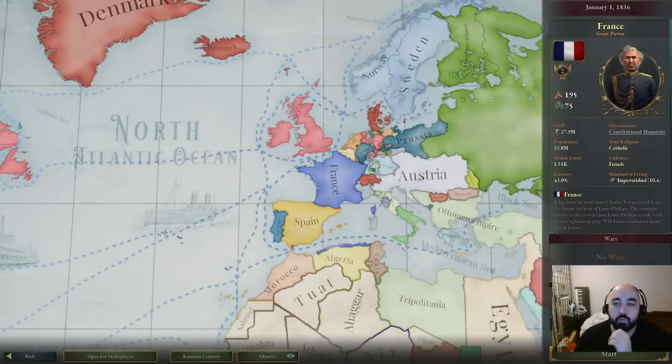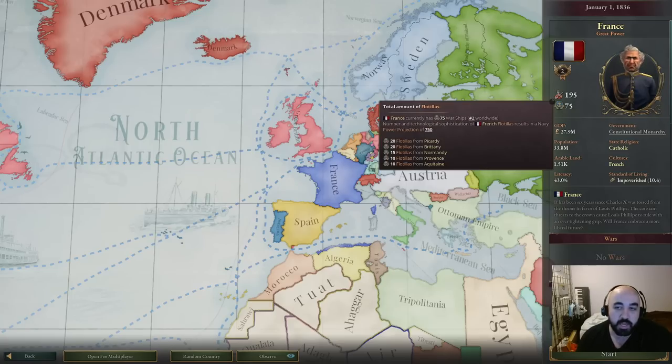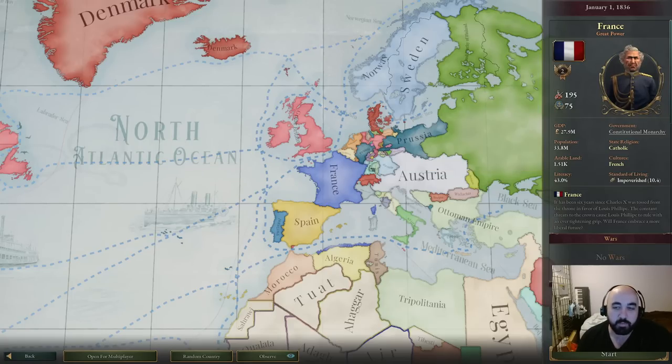First, we'll talk about all the information available to you at the start before you get into the game. This is somewhat abstracted information and won't give you too much, but we'll talk through it. The first thing we'll discuss is the army ones — both the flotillas and the land army. You can build more military fairly easily and more ships fairly easily, but let's talk about it.